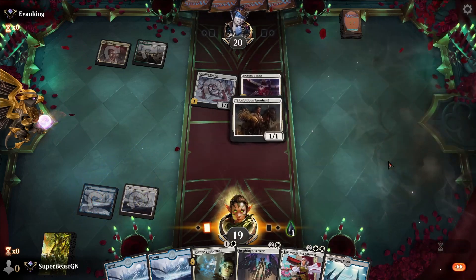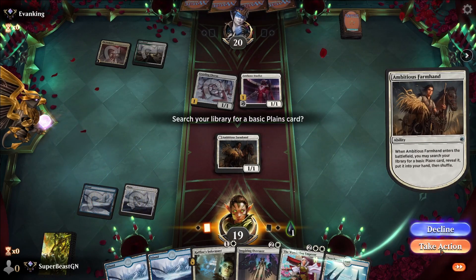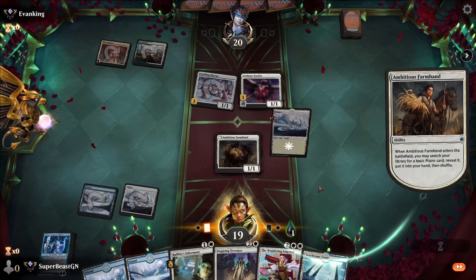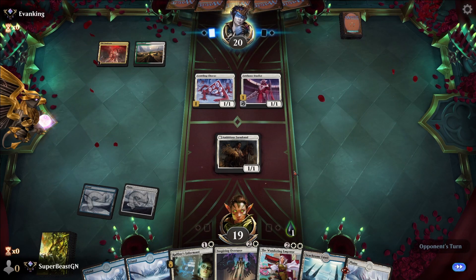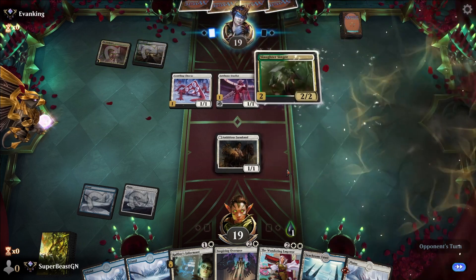I should have used Seachrome Coast — my bad, it happens. Do I want to block the Jawbone Duelist? No, I'm going to block the Crawling Chorus. Jawbone Duelist, even though it's a 1/1, has double strike. Now it's a 2/2.